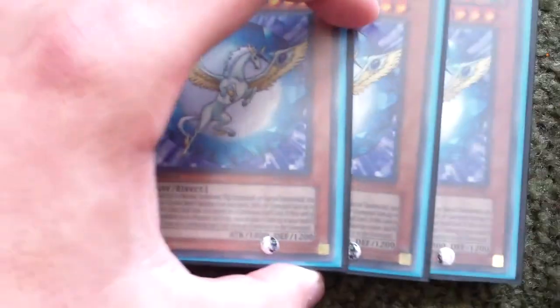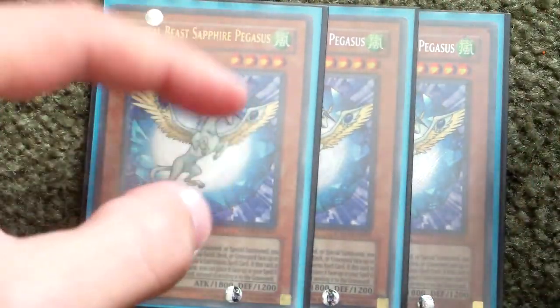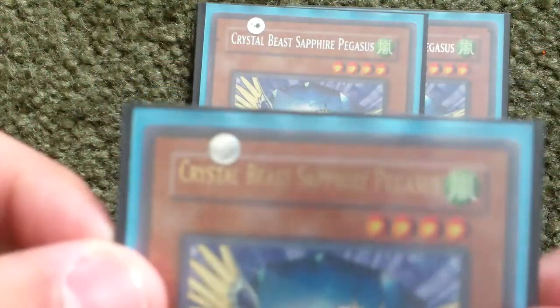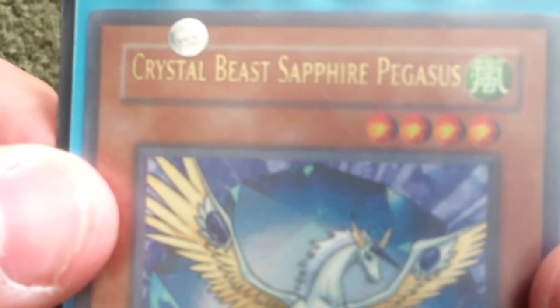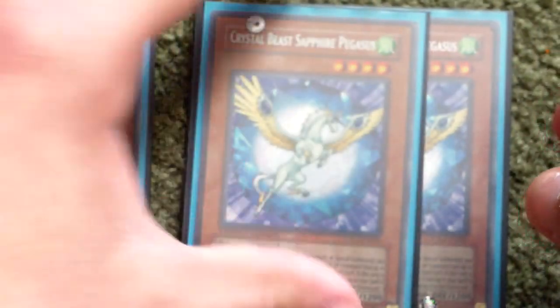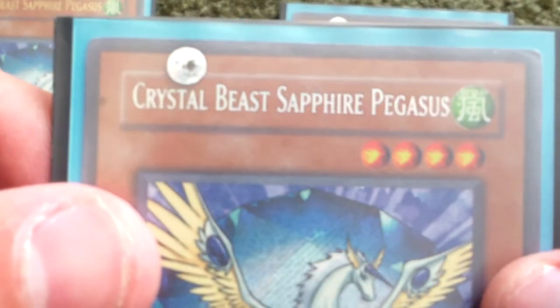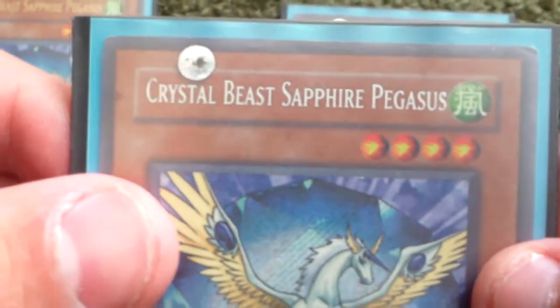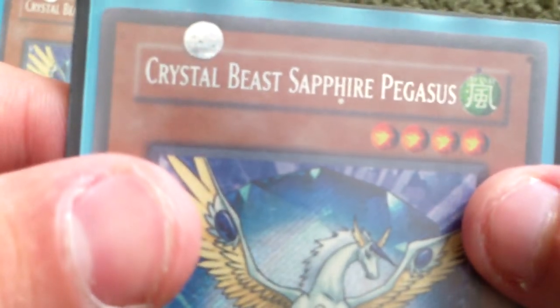Alright, so three Crystal Beast Sapphire Pegasus. These three Crystal Beasts are misprints. As you can tell, the name is higher than all the others — that's basically the same on all of the Crystal Beasts, or at least on this one the name is higher. Just wanted to point that out to you.